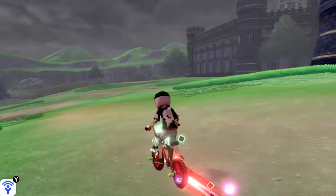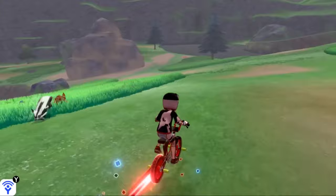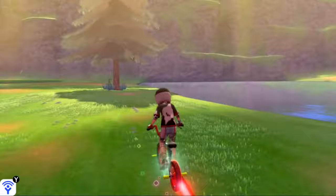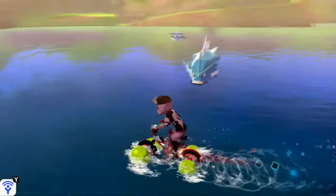So we're going to fly to Hammerlocke Hills in the wild area and make our way to the little lake in the distance — it's where the little island is in the background. We're going to make our way down this hill and past this giant boulder called the Giant's Cap. Eventually you'll find your way to this lake. Over here by this pine tree, you should be able to find a Milotic spawn, assuming you are in the lake before you enter it.